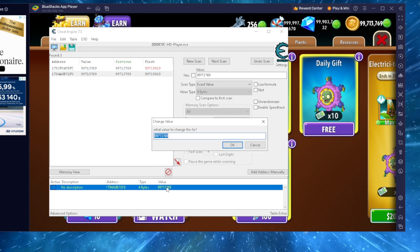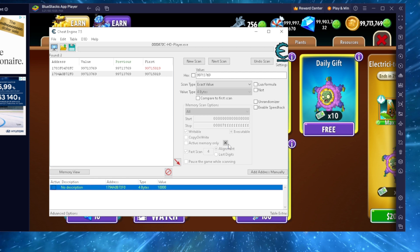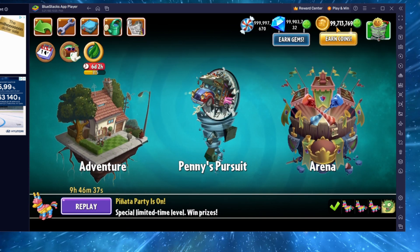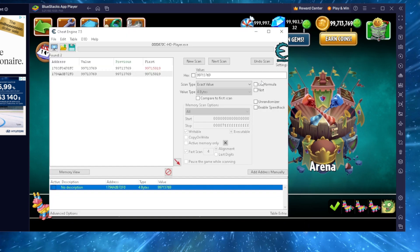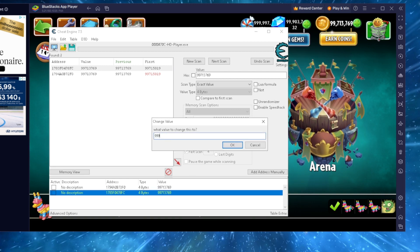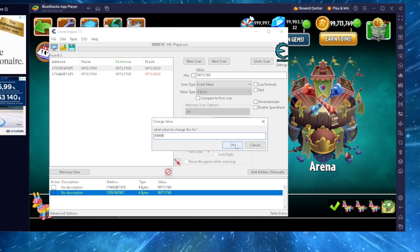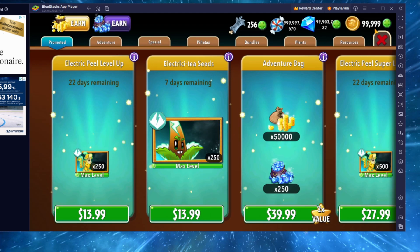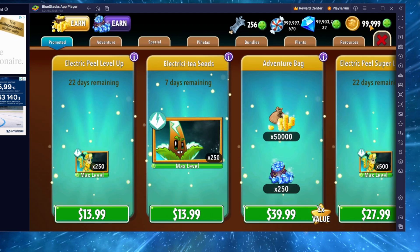Now you're going to click Value and change the amount you want. For this purpose I'm just going to put it at 10,000 and press OK. My coins didn't change — that's because you have to refresh the shop, so I'm going to exit out of the shop. As you can see this was not the right address, so let's go back up, click the other one, and change its value to 99,999. Now let's go to the shop — as you can see, that was the right address, my number is now 99,999.